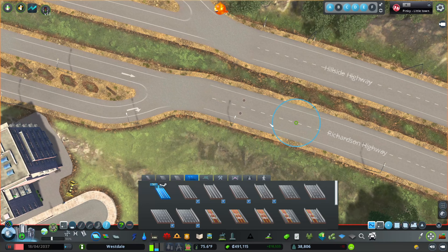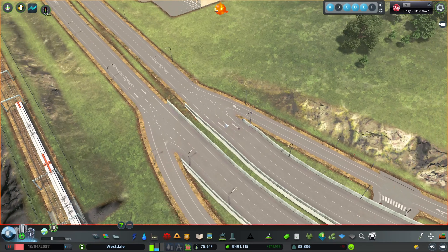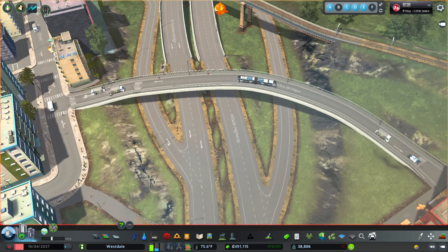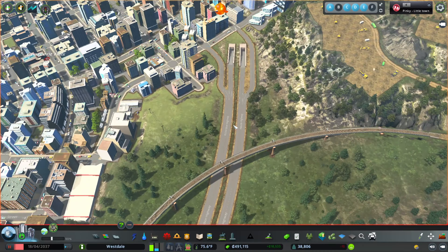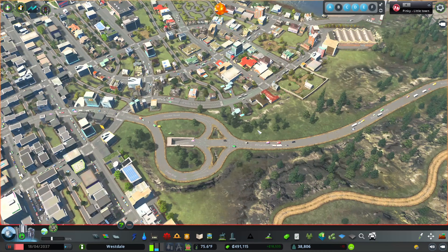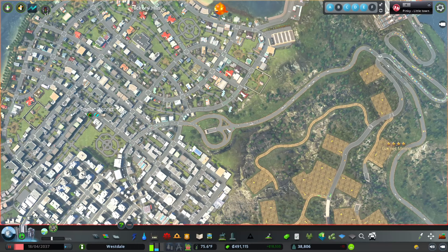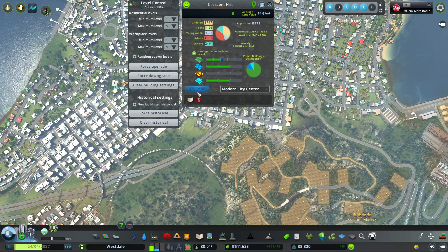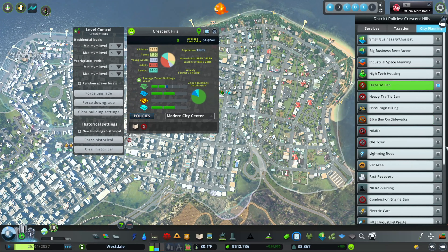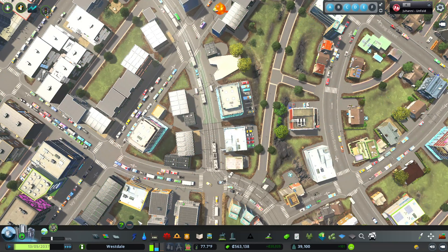I think I just broke the game. There are just too many nodes here — I need to move this way back. There we go, that was weird. Now every single intersection has nice markings on every single place. Now it looks nice and professional.